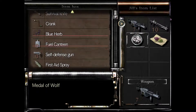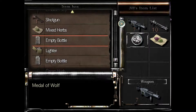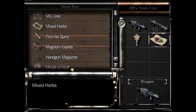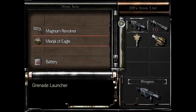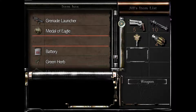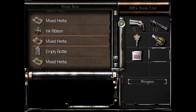All right, back in this room — obviously you're gonna get the emblem key. I'm not gonna save it, I'm just gonna try to rock it. I know I need all these items right here.